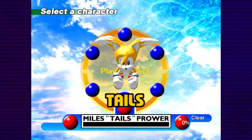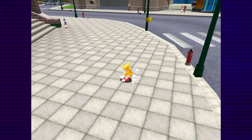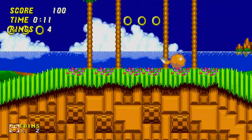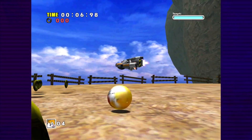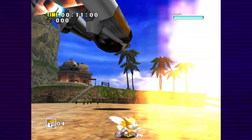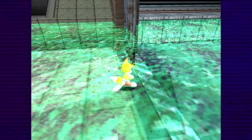Just look at our next subject, Miles 'Tails' Prower. He can fly directly upwards, and he can do a spin attack. That's it! He can't even spin dash despite literally inventing the move. And while Tails can do a roll to preserve his momentum, he needs to build that momentum in the first place. Tails' run is entirely at the mercy of the camera, which isn't very merciful in the hub world.